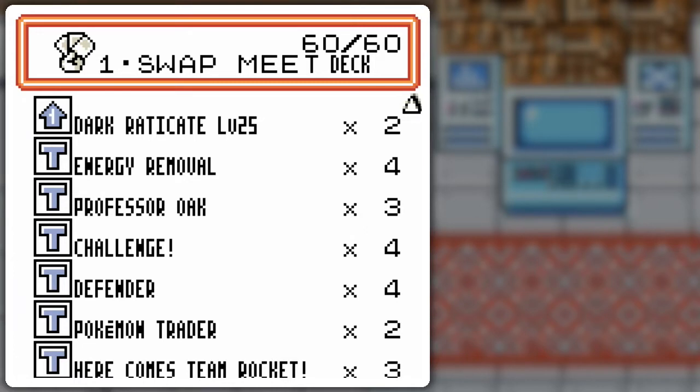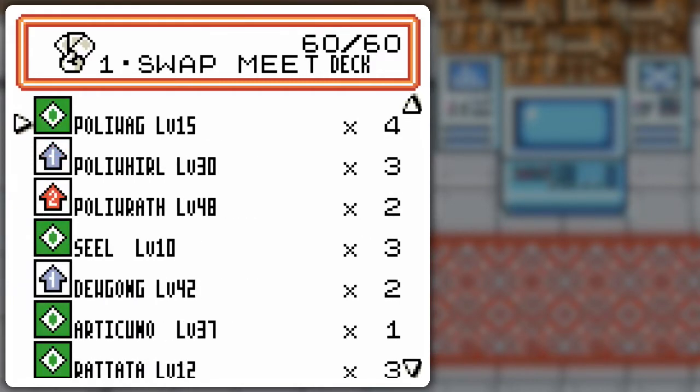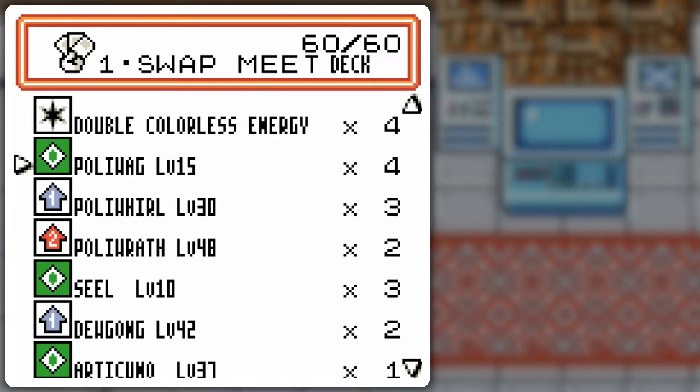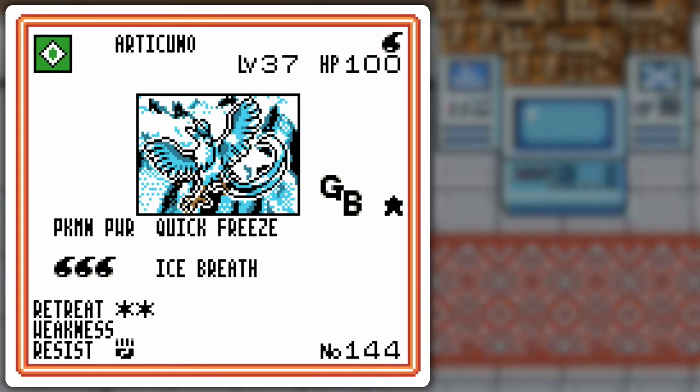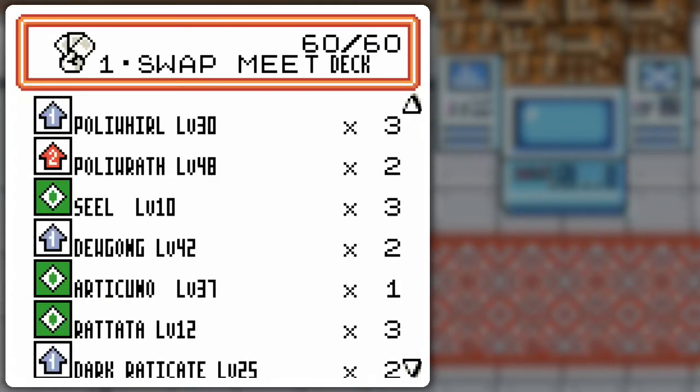Hence why I had such difficulty figuring out how I wanted to balance this deck. It's like, if I don't get the combo, will I be okay? Maybe, I'm not sure. We're gonna find out soon enough. I mean, it's not a bad deck otherwise. We've got Articuno — the legendary variety for that quick freeze — fighting resistance, and it's been nice to hit bench stuff.